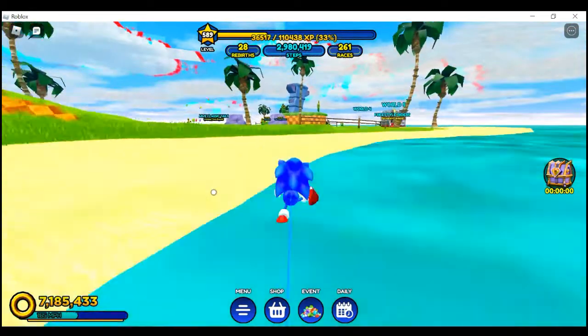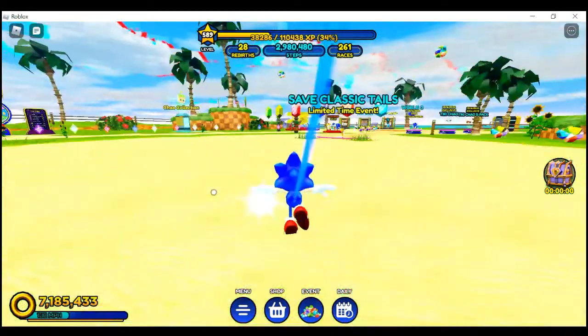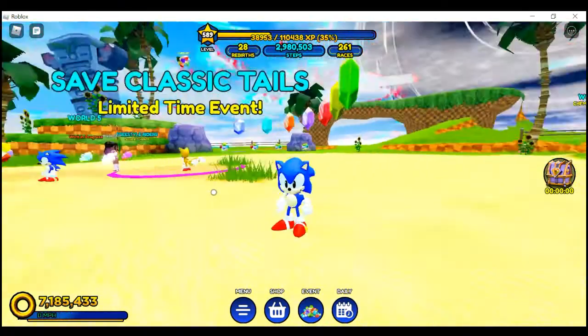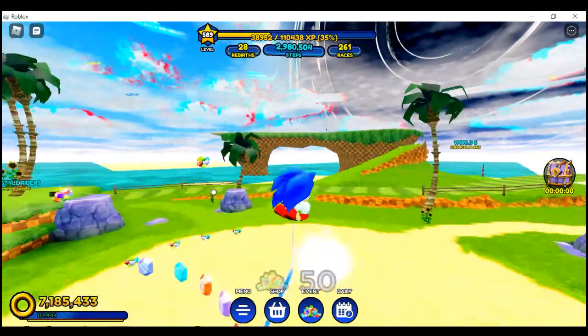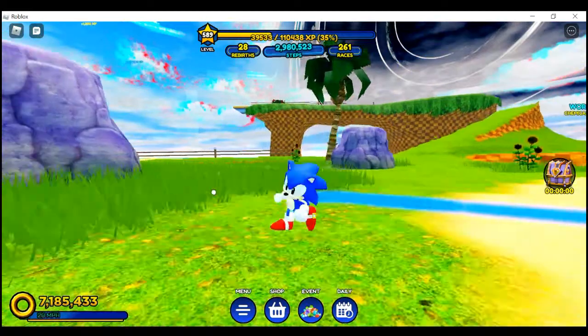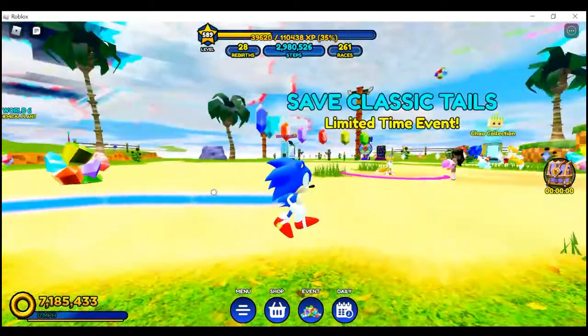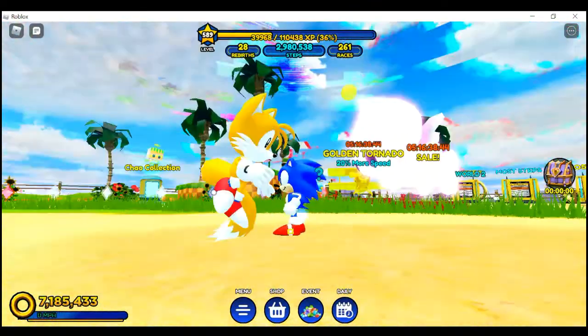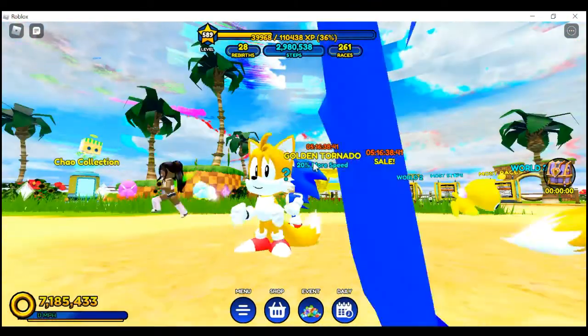Now before we do, there's an animation I want to show you guys. As you can see, that teleport thingy is gone — it's floating now, so that teleport thingy is gone. Also, when you complete the event, it does this really cool animation, and Tails is free.